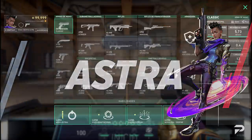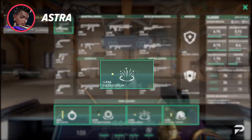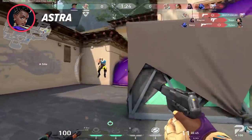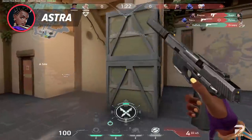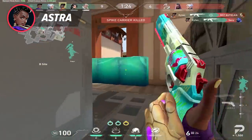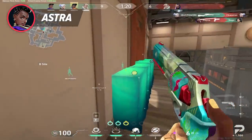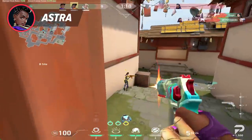Astra's ideal pistol round loadout is pretty straightforward because her stars cost 150 credits each. If she buys three stars, she can't afford armor, so going for four stars is a possibility but not recommended. Buying two stars means she'll spend 300 credits, which leaves just enough for a trusty Ghost. There's really nothing much you can change, so this is basically what she'll always go for.